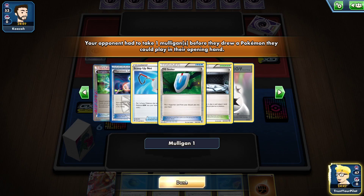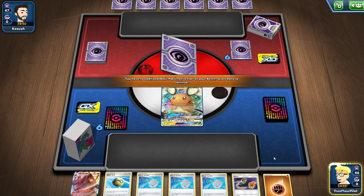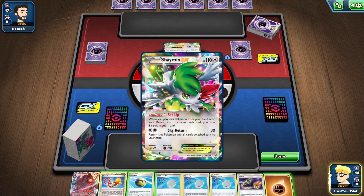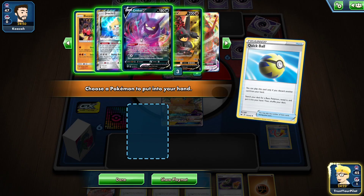They got a DCE and Hypnotoxic Laser. What am I facing? Three Scoop Up Net — are you kidding me? They're playing Shaman. Come on, we all know what's happening with Shaman. I think I just have to go to Denny.